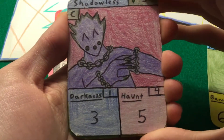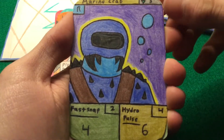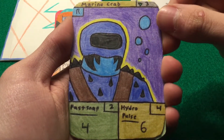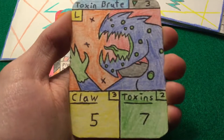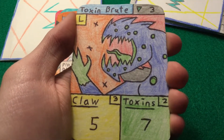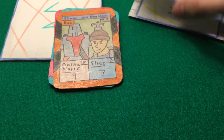We have Shadowless, which I am gonna get rid of — I'm gonna replace him with another card. Not that I don't like him, it's just that I like the other card better. We have a new Marine Crab — I remade him. He's got Hydro Pulse and Fast Snap. The next one is Toxin Brute, legendary. Sorry, I don't even know my own cards. So technically this isn't very good, so we'll put him in the other pile.